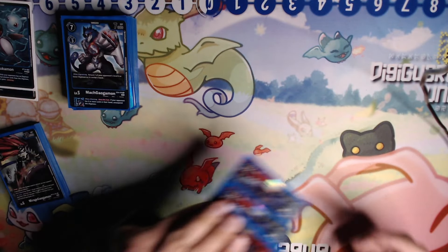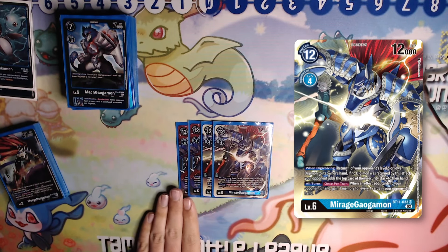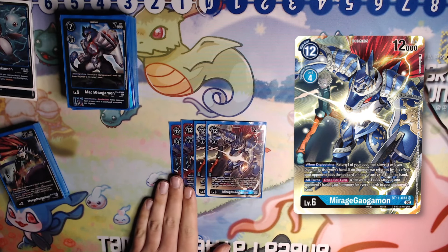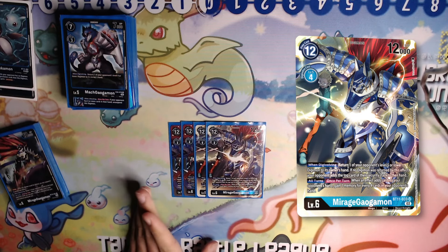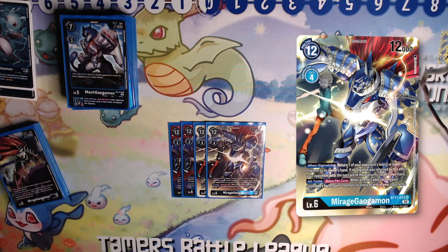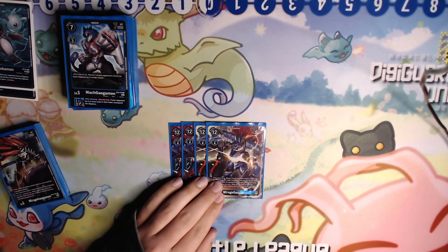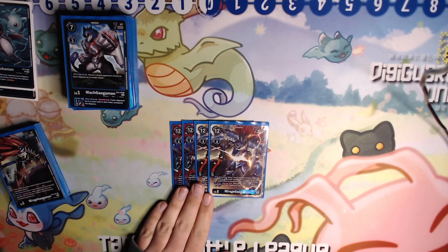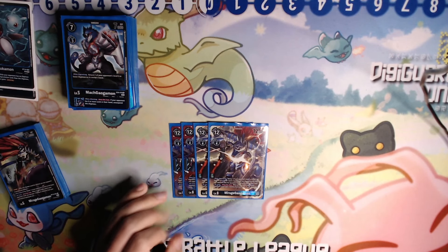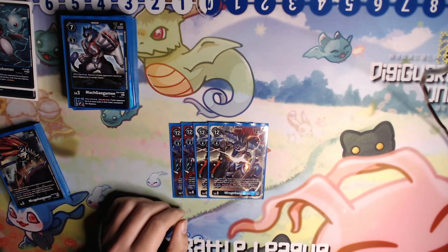Of course, we're running 4 copies of the card that gets everything done for this deck — BT11 Mirage Galgomon. On digivolve, you bounce a level 5 or lower Digimon to hand. If you can't, you bounce a security to hand — so unless your opponent's at no security, you're adding a card to their hand. The secondary effect is all-turns once per turn: when a card is added to your opponent's hand, for every 4 cards in their hand, you gain 1 memory. By the time you go into Mirage, you're probably gaining 2 memory. With the perfect stack of EX4 Galmon and Galgomon, you go into Mirage for free and it's time to pop off.